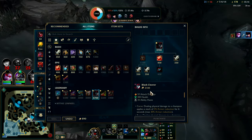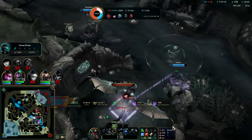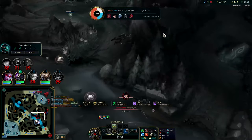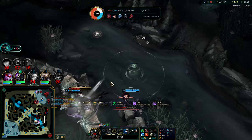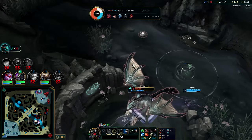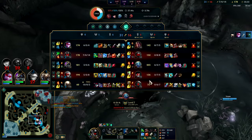I'm dead here 100%. Senna got the world's biggest shield there — I think she got it from her R. Vayne comes in and cleans up a little bit. I could get a Thornmail with how physical damage heavy their team is, although I'm not a big fan of it on Jarvan. But yeah, that Senna shield — seemed like it was half her HP bar.